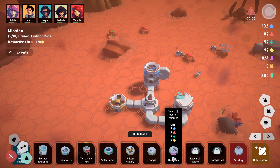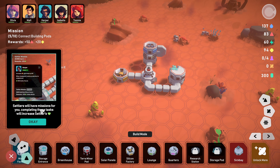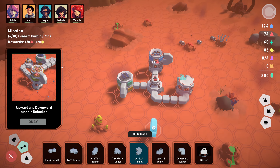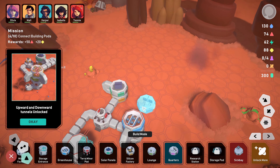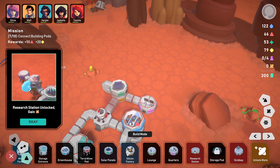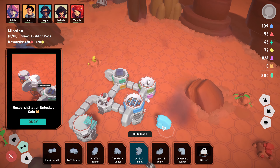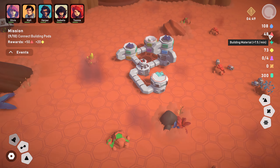What's the terra minor pod then? We can just stack them up. I'll keep my storage on top of those for now. Silicon factory - I'm tempted to build this one out and connect it in. It looks like we do have to have some kind of gap. Quarters and lounge unlocked - gain inhabitancy, new settlers arrive. There's more - use research to unlock new structures. There's the quarters and there's the lounge.